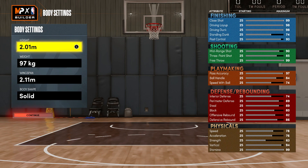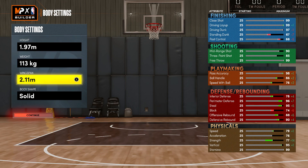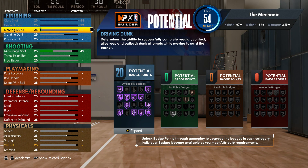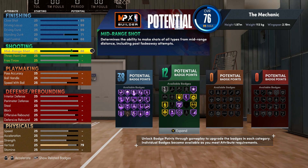We're going to glitch this build out like we've done in previous builds. If you're familiar with the Jason Tatum build I dropped a week and a half or two weeks ago, we're going to use that same method. First thing: go to 1.97m for height, weight all the way up to 113 kilograms, wingspan 2.19 meters, body shape Burly. Then we're going to max the stats out — very similar to how you see other glitch builds done.